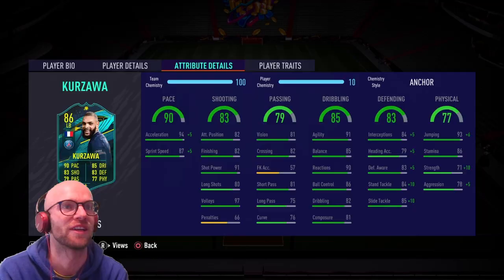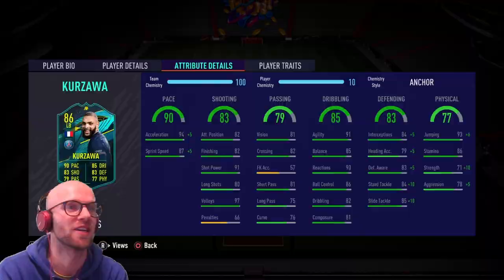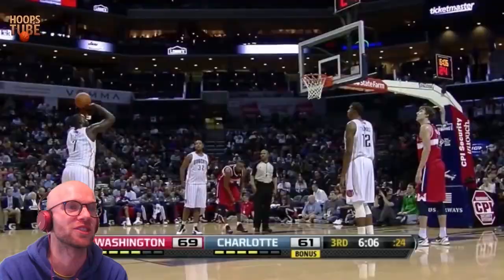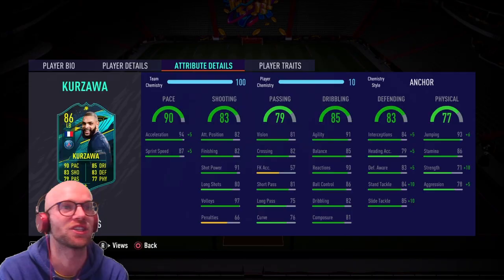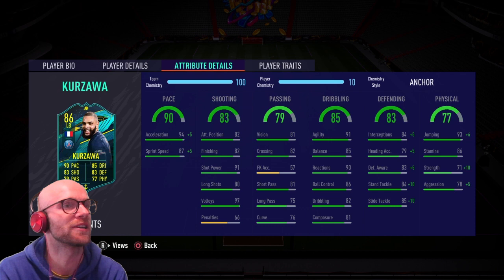The shooting is largely irrelevant, but if you play him as a CDM and he comes close to the edge of the box, you might be able to take a long shot with 91 shot power and 80 long shots. He has 82 finishing and 82 attacker positioning, but I won't try to shoot at goal much with this Kurzawa card. He doesn't have player traits, and I think the anchor chemistry style will be best to boost the base defending and physicals.